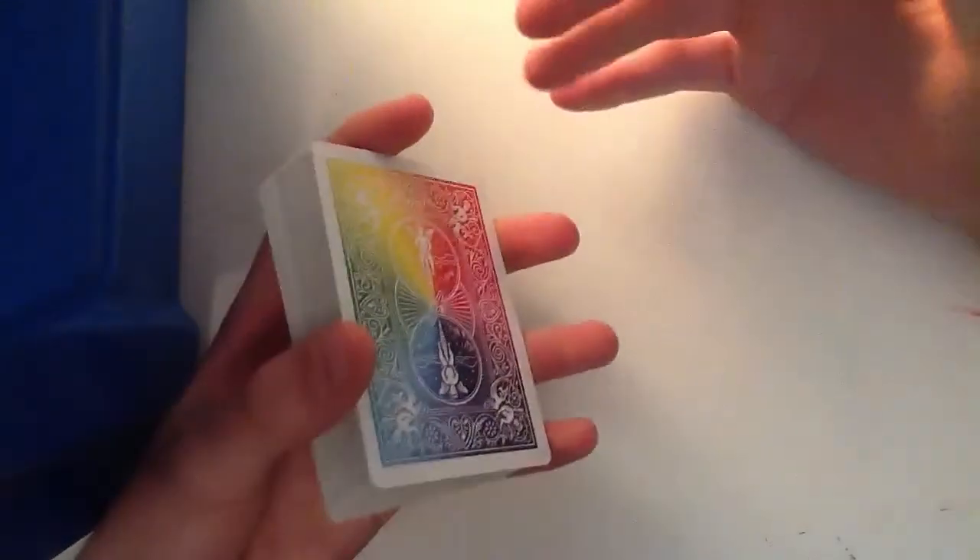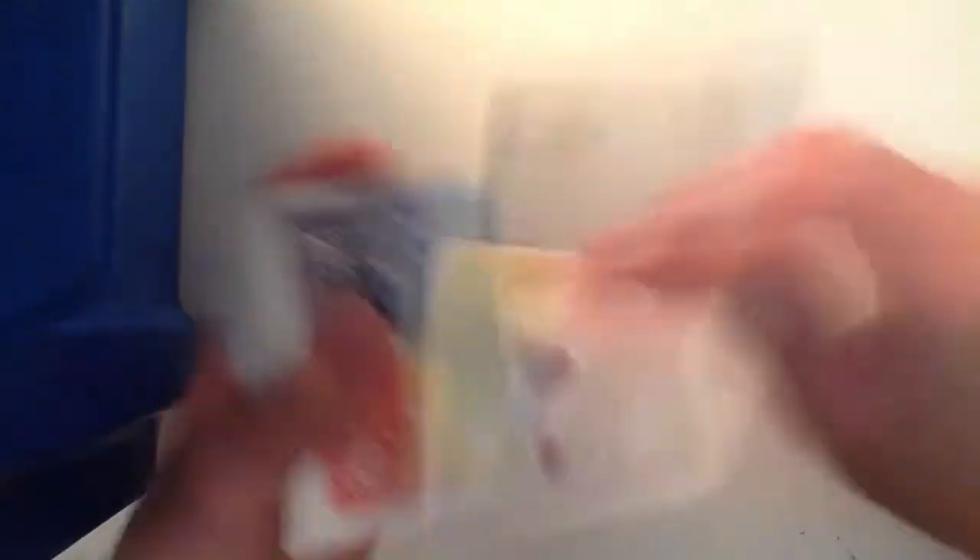Then say: think of another number between, let's say about five and thirty. Because if they pick one, they've immediately got your card, so they don't want that. So if you've got five, you can have five.